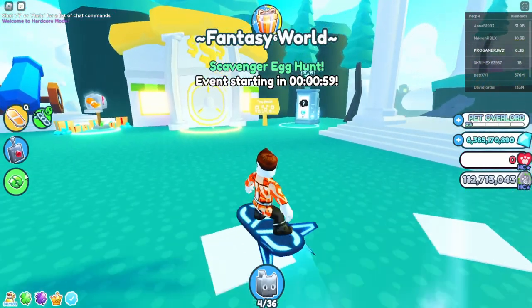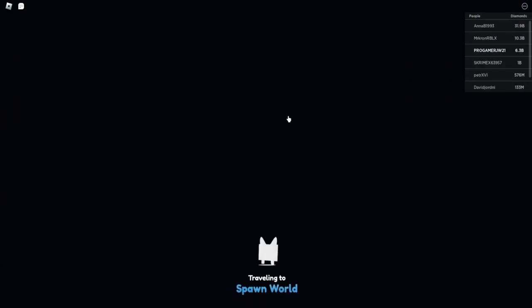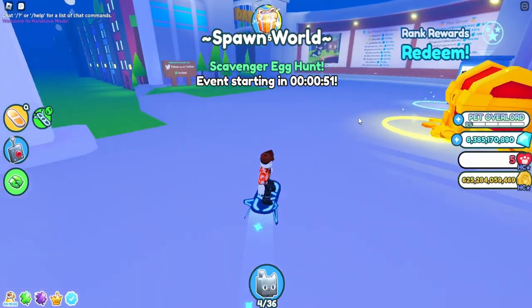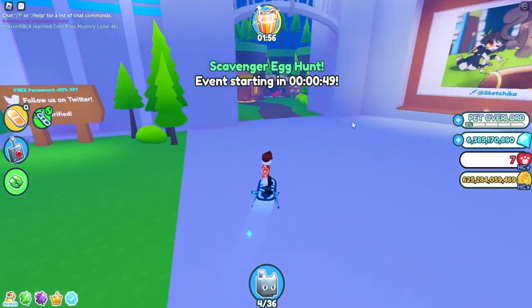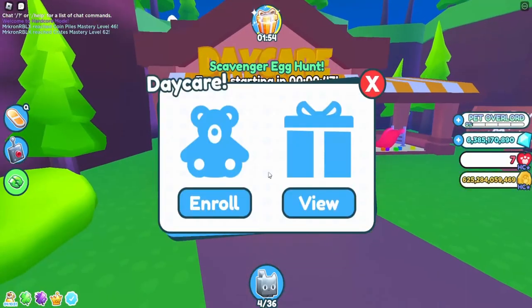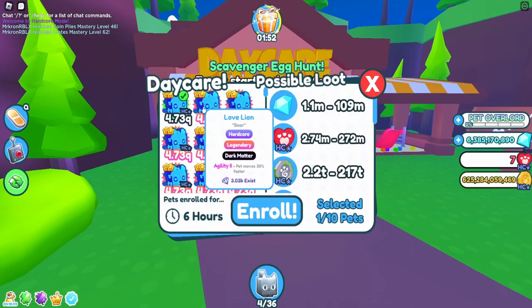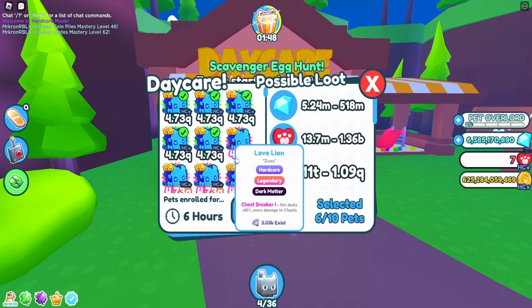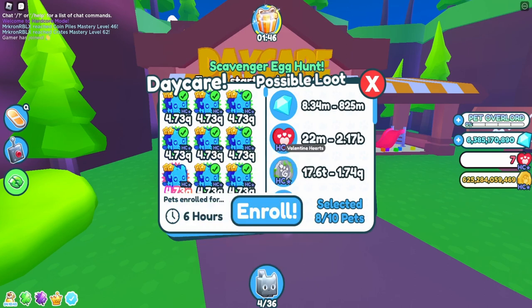I would say put your best pets in. It's at the spawn area — I'll show you. It's completely free as well, so you don't have to worry about it. They also give you hardcore coins, which is seriously cool.